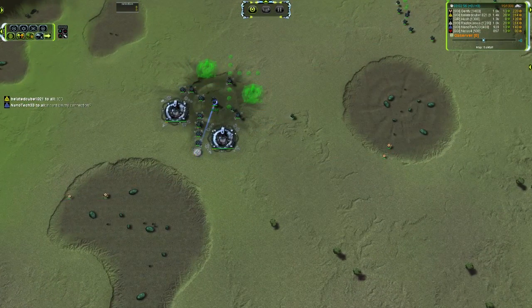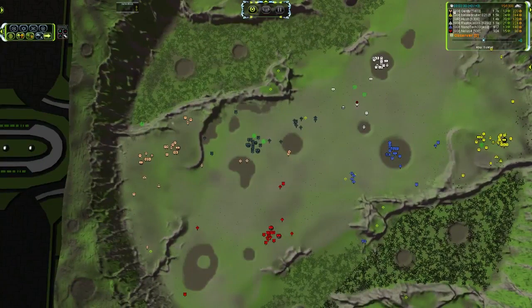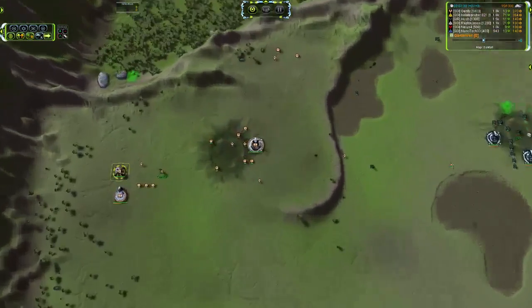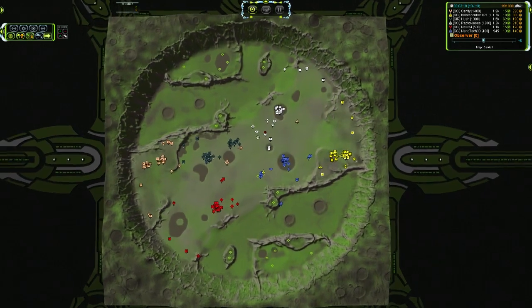One player is throwing down a multitude of Land Factories along with a lot of power - that is probably an overbuild of power. But he may be going for ACU upgrades, which would make sense and would explain why he needed that many power generators. He's got a bomber out, he's got a Scout, and Belated Cube is matching him step for step, if a couple of seconds behind. That bomber is immediately going to head for Raptor.